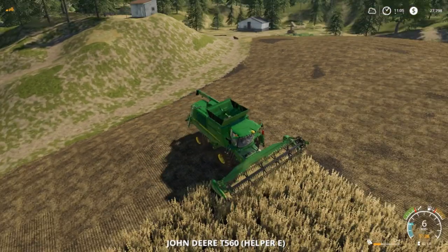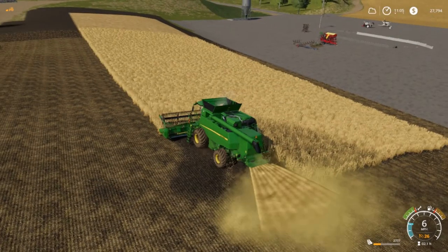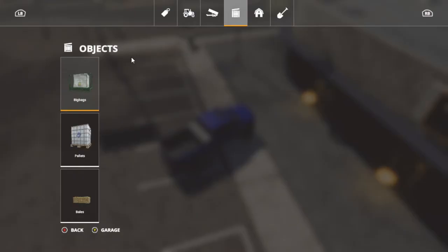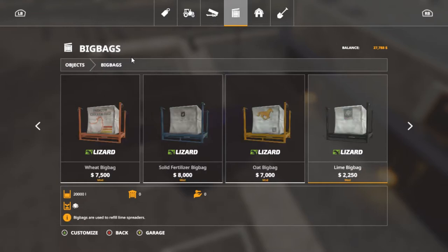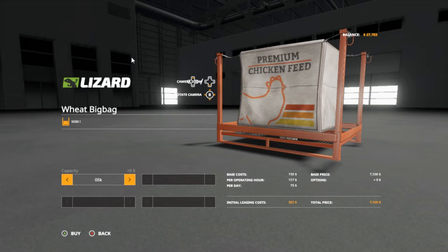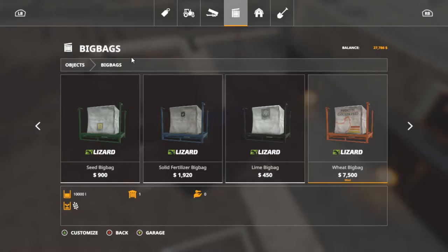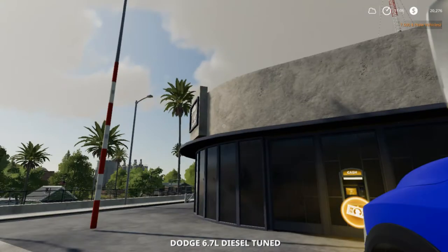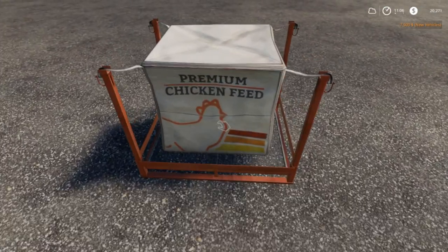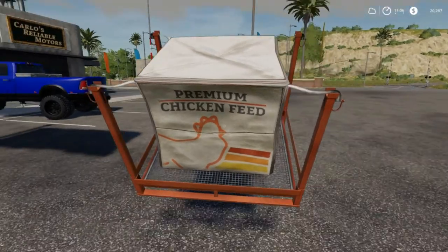Our combine is still going strong. Bama Girl Amy, you are doing a good job. We can afford to buy the chicken feed now — I'm going to get 5K right now so we can buy some chickens too. That leaves $20,000 left. Premium chicken feed — woohoo!